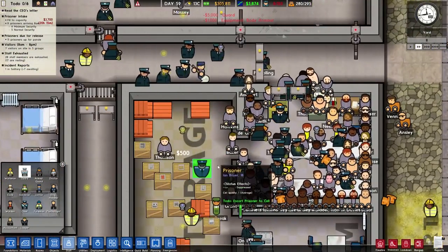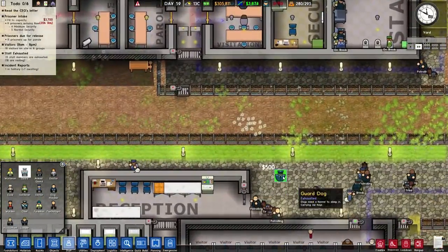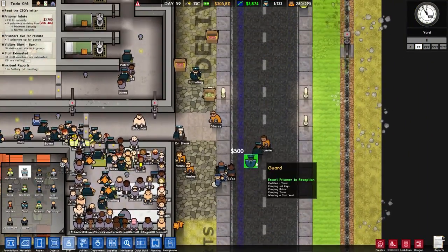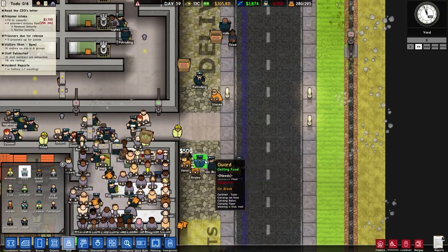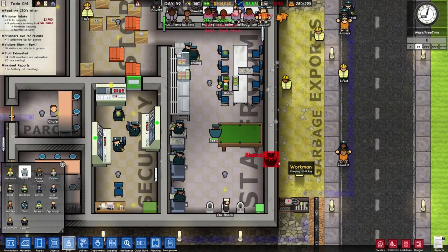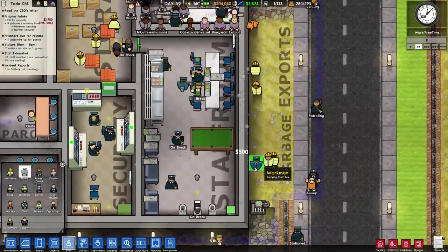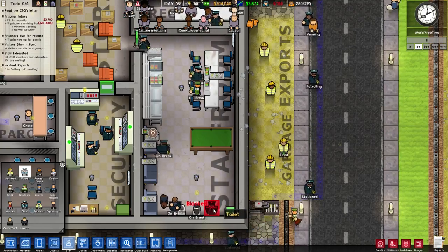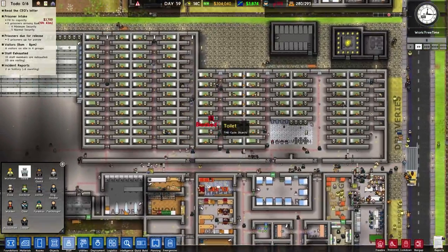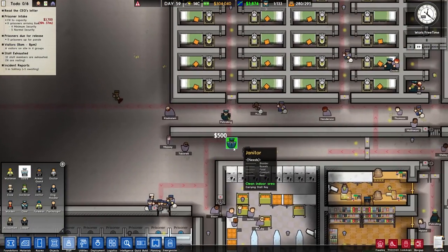That should be better. Over here are they being brought up? Not yet probably. Where are you going — you're tired, you're patrolling. Do we have a staff room over here? Yeah we do and it's a big one, so we should be good. You're using the toilet, you're on a break — beautiful. They are going to be brought up, so this is working.